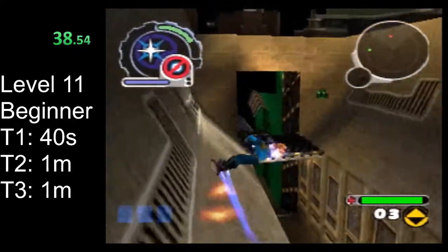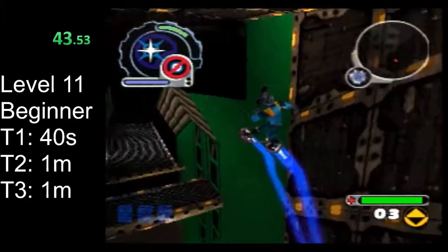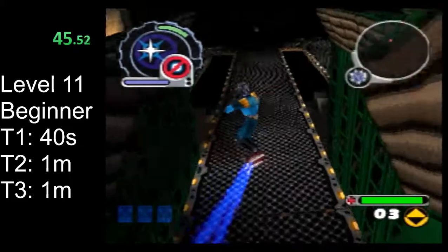You'll see turrets along each path — just unload some blaster shots at them, you should be able to take care of them fairly easily.